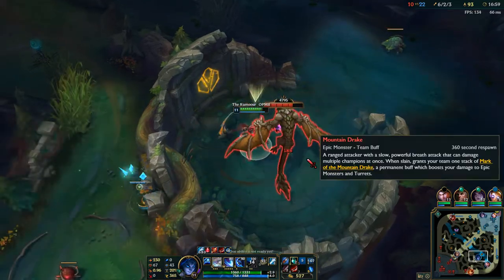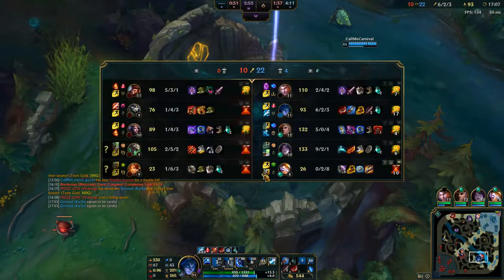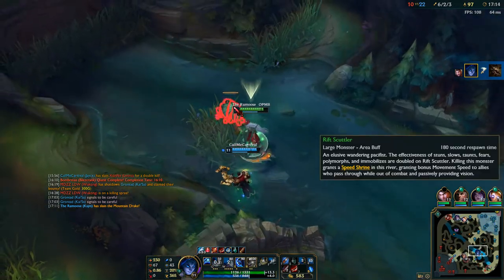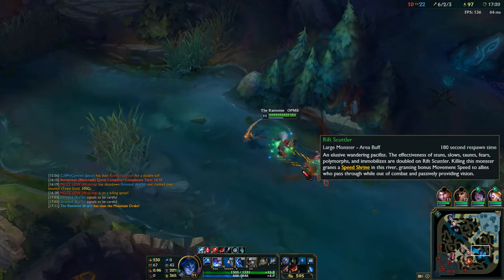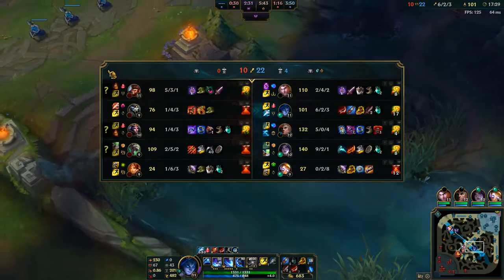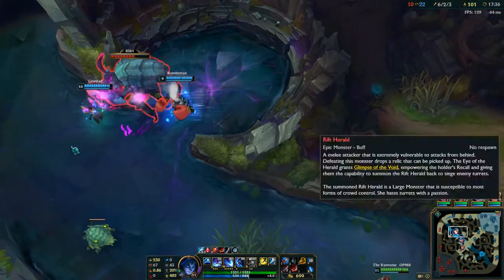You should always prioritize your objectives over getting kills or just the small stuff. Any way that you can close out a game as fast as possible is what you really need to take advantage of. I'd say prioritizing ocean drakes, earth drakes, and especially fire drakes. They just help you close out the game. I'm not going to go for Herald this game, and it's really hard to prioritize objectives as Kayn solo, even if you're super ahead, just because you're not meant to do these things by yourself — you're meant to pick people and have your team go for them.